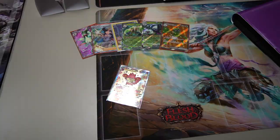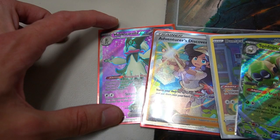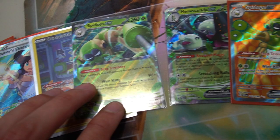Doing some trading in between rounds — I'm trading away my Japanese Cinderace V-Star, which I pulled in from Japan. Check out the Japan vlog. We got the Meow Scarlet EX Full Art, Adventurer's Discovery, Dunsparce, Sableye, Meow Scarlet EX, Sableye — and yeah, there we go.